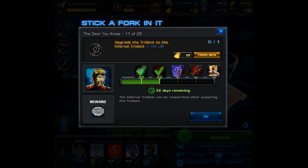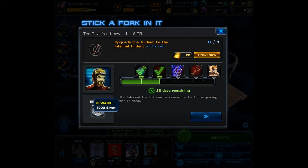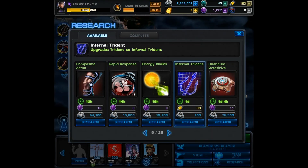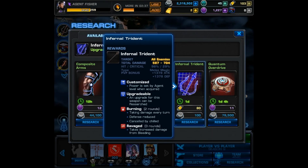So we go ahead and look at the next task: upgrade the trident to the infernal trident, or you can spend 20 gold to finish now. We are going to have to go over to the research lab and check this out — see how much it costs and how long it takes. Our guess is it's going to take the same as any other second research step. Now we are in the lab and it takes 80 unstable ISO and one day to complete.